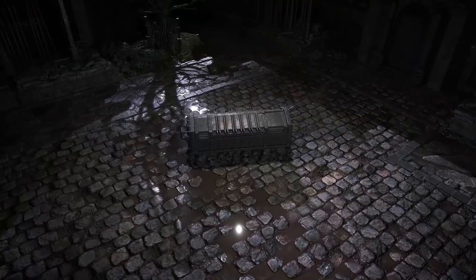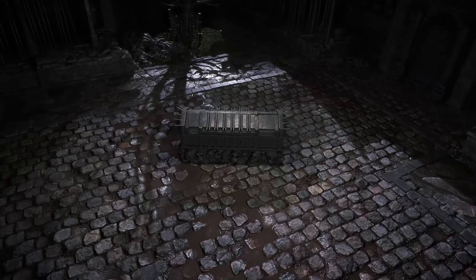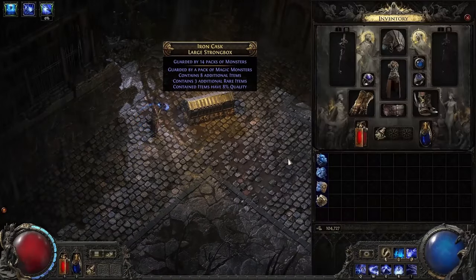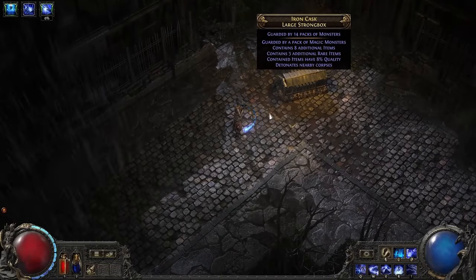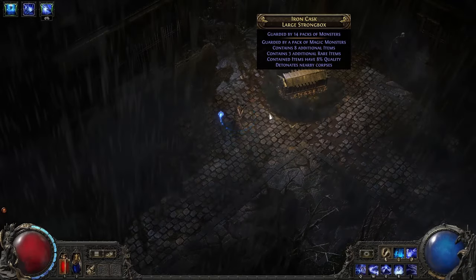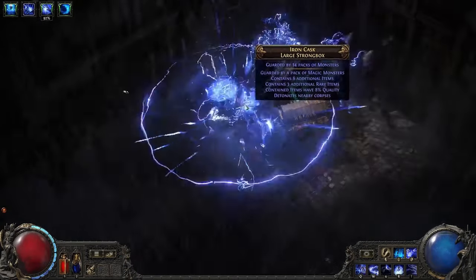You can also find Strong Boxes. These enigmatic chests guard piles of treasure, but are always a trap. Monsters lie in wait to attack you the moment you open it, and the boxes often have mechanisms to unleash powerful spells or dangerous debuffs. There are different types of Strong Boxes containing different items, and you can even use your currency items to craft them on the fly, so you can optimise the contents. But be careful of opening one you can't handle.